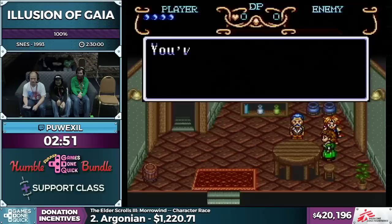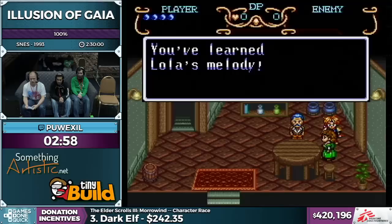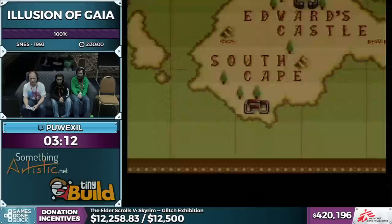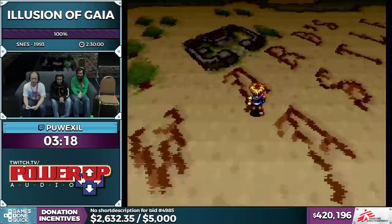I don't really like to talk about story too much during speedrun commentary, but the general premise is that you're a boy named Will who recently gained psychic powers after returning home from a voyage to the Tower of Babel with his father, who disappeared as part of it. You are off looking for clues to his whereabouts, which eventually results in saving the world.